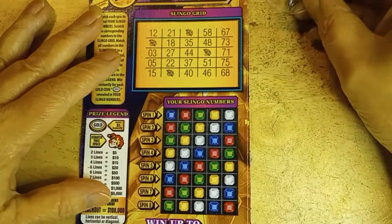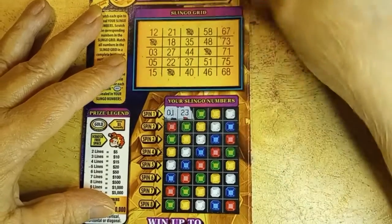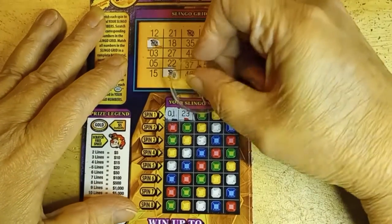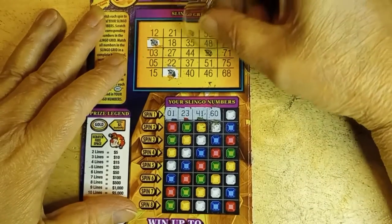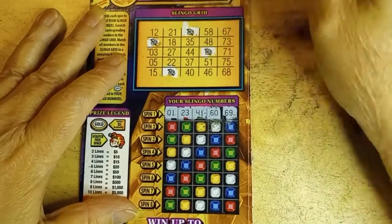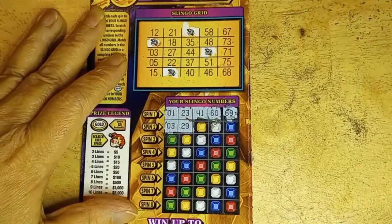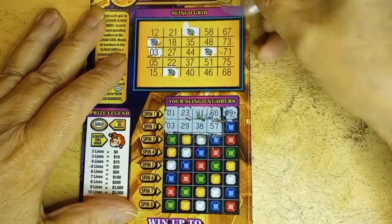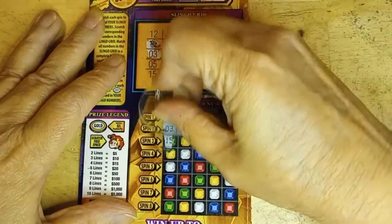All right, second Slingo. Come on. I can retire you, fairy — you know that. 1 and 23. Isn't that what I started off with last time? It is. 41 and 60. And 69. 3 and 29. 38 and 57. And now you find the 73 — that's all right, I have it on that card as well.